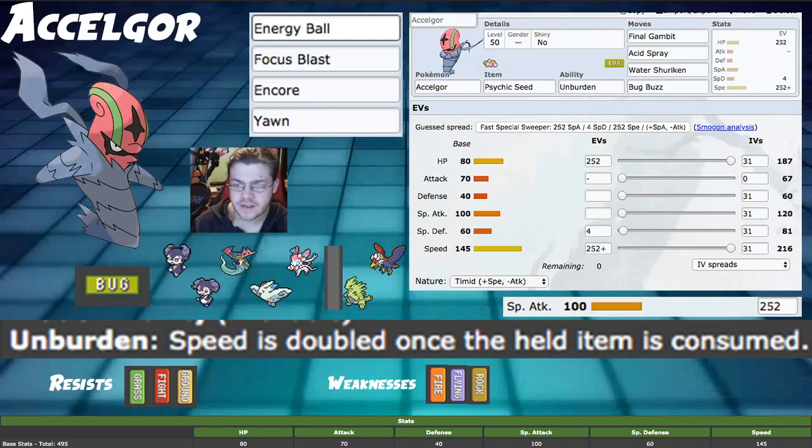Scarf Darmanitan actually gets to 241 Speed, so Scarf Darmanitan under Tailwind outspeeds us and will kill us because of Flare Blitz. Anyway, that's pretty much it for this build — it's the only build I have. We'll talk about some speed tiers here.